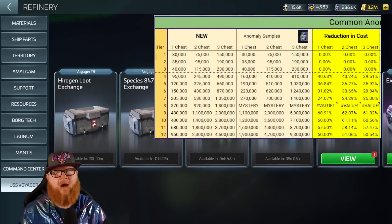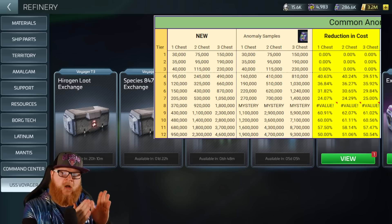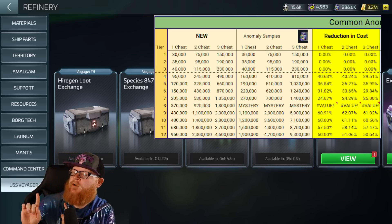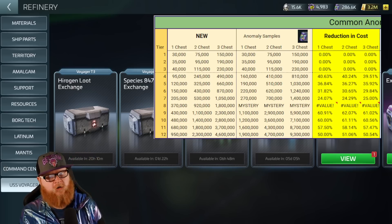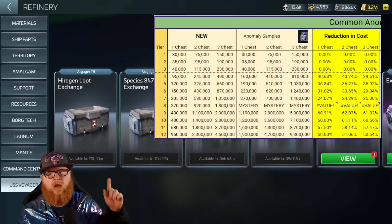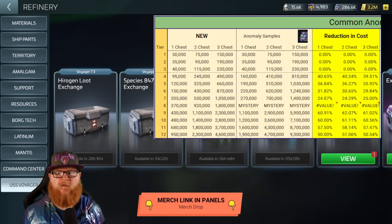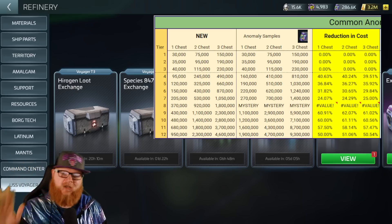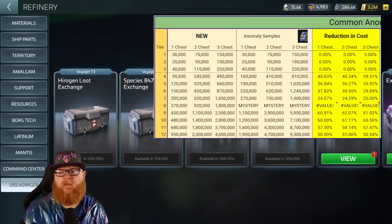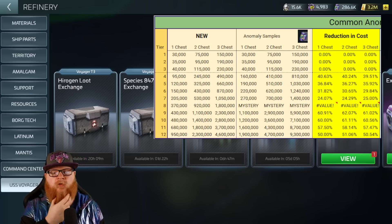Why does all this matter? Because they actually greatly improved how much these pay out. What they did is they lowered the cost to actually use them. Here's the common one — the left side is what it currently costs now, and the right side is what it used to cost. You can see it is an improvement. In the common chest, Tiers 1 through 3 nothing changed. In one month I was able to get all the way up to Tier 3 heading to Tier 4 and it really wasn't that difficult.